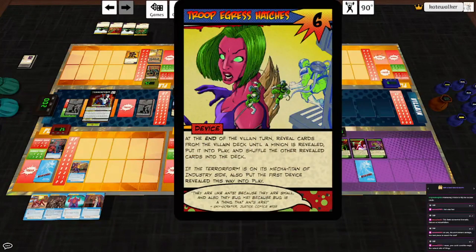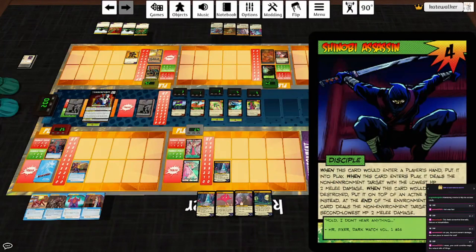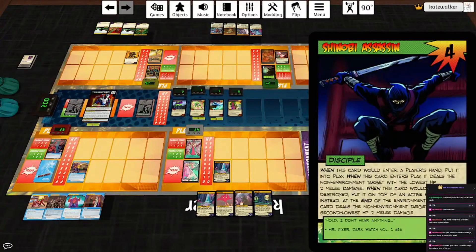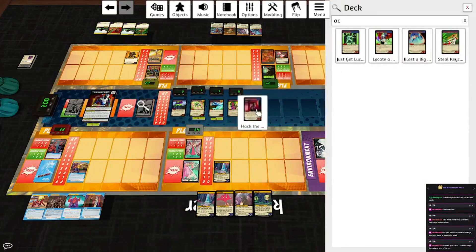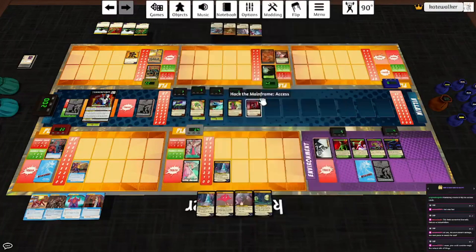Terraform plays the Troop Egress Hatch, which is the worst device, because it gets us a minion and a device at the end of the villain turn. End of the villain turn — play the top card of the environment deck, it's a Shinobi Assassin. It deals the non-environment target with the lowest HP two melee damage — thankfully that's the Neurotoxin Emitters, so those go under Resurrection Rites. Then it hits Hakka and Pseudo for three. We get another access card: Hack the Mainframe. Each hero gains the following power: discard the top card of the villain deck, and if a minion was discarded, put it into play and remove a token from this card.